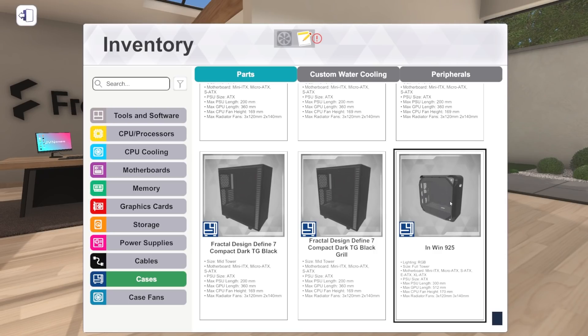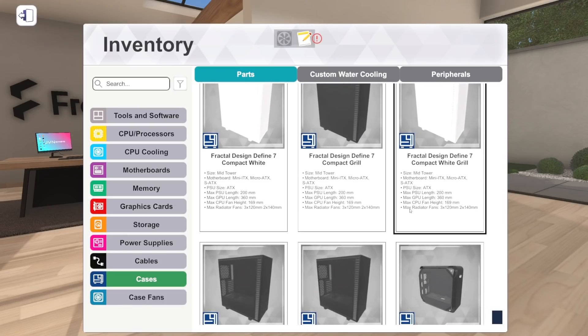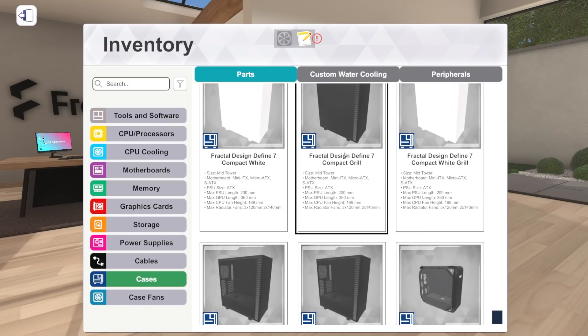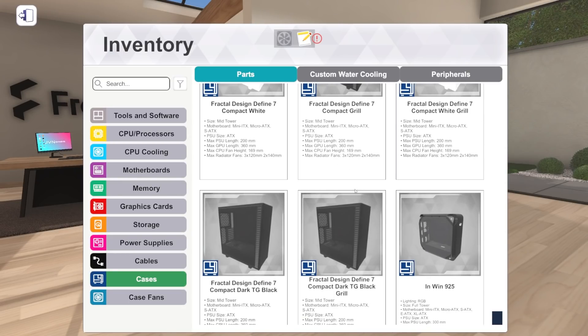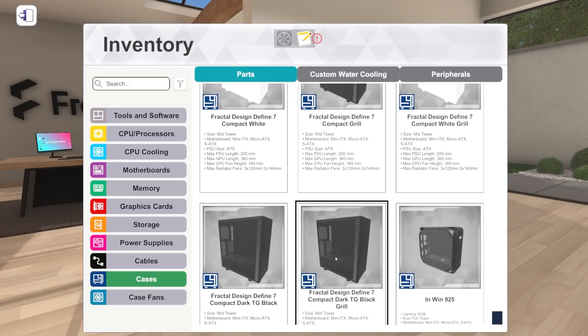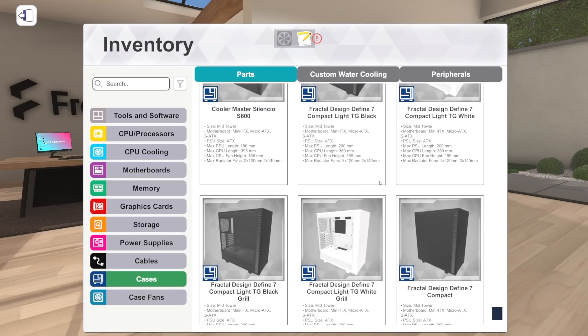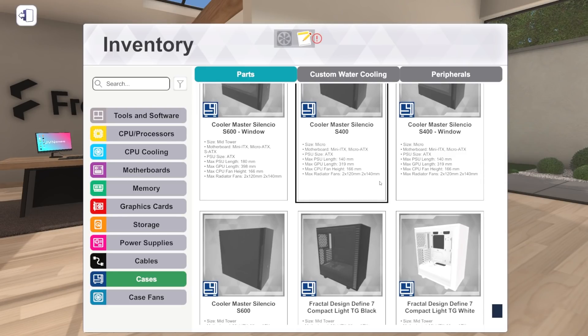Already we can see the InWin 925, which is a new full tower - I'm not familiar with that case but I'm excited to build with it. We don't have a ton of full towers so I'll always take them. We also got new versions of the Fractal Design Define 7 Compact - these are all mid towers, standard ATX. We've got them with tempered glass and some with a grill or solid front panel. A bunch more Fractal Design variants on top of those from 1.12.